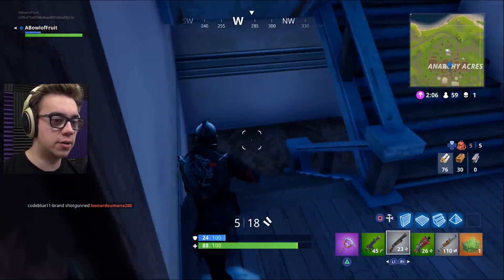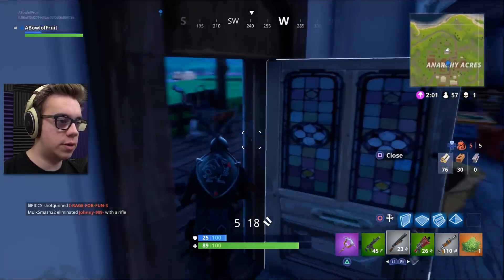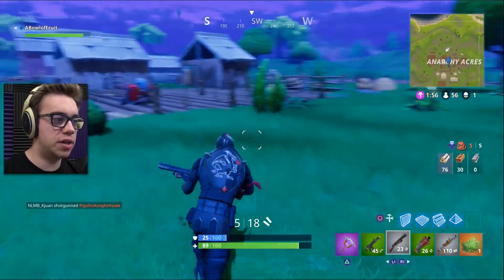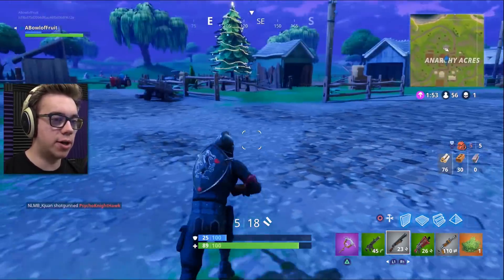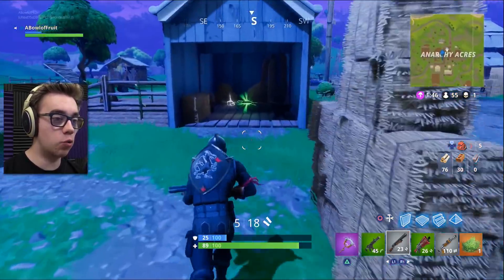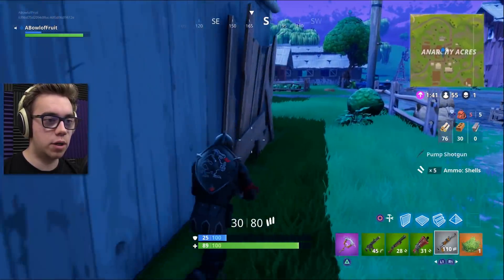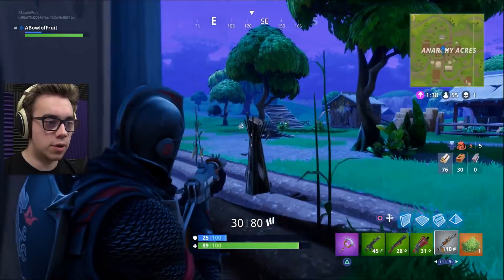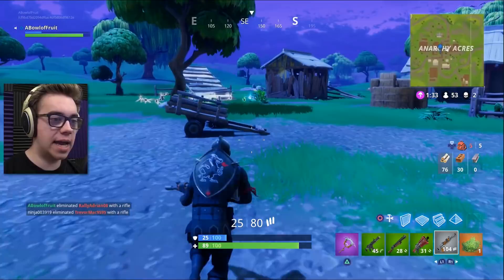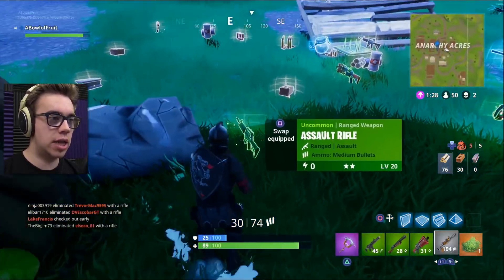Unless there's somebody waiting for me in this house — then I'm dead. Just gonna assume there's nobody here. I wanna join this fight. I'm coming, my brothers. Do you know the way? A green pump? Best gun in the game, let's go. I should probably pull up my AR now. Oh, he's a bush? We got the bush! AR range is a little bit easier.